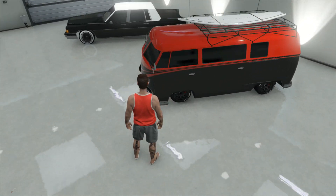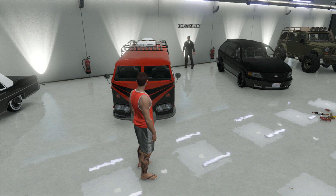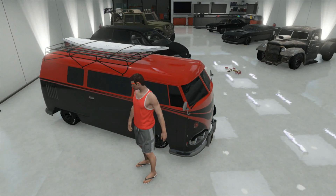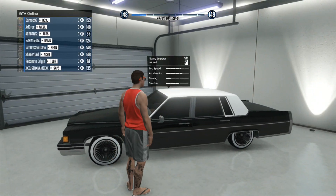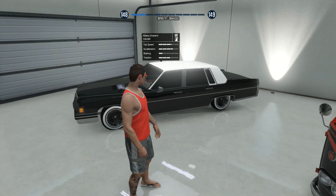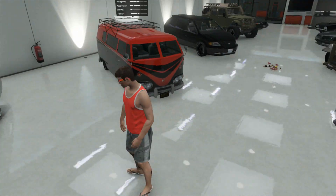Moving on, we have the BF Surfer — pretty cool, nice red color scheme, though it doesn't really match his other cars. That's something I'd like to see: if you have a theme to your garage it makes people like it a lot more. Still, it's a nice relaxed car. Then the Albany Emperor — definitely a nice classic car. He's got the black with white on the rims. Definitely looks nice.